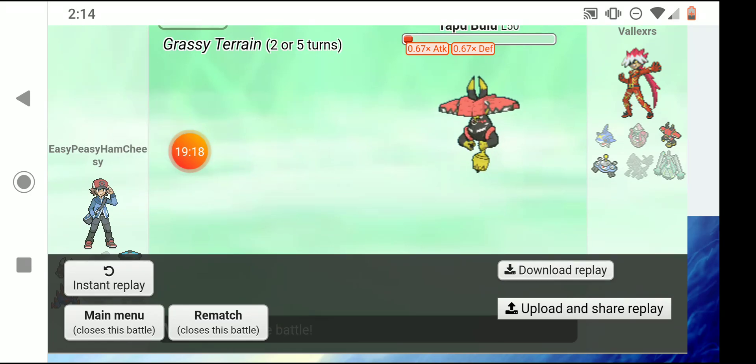I use Flash Cannon — doesn't do much but I get a Special Defense drop. He switches out, which isn't very hype. I send out Raikou — Umbreon can't do much since there are no Ground types. I use Thunderbolt, he uses Shadow Sneak for decent damage, but I knock him out. He sends out Umbreon. I use Thunderbolt again — it's all I can do with Choice Specs — but I don't quite knock him out.